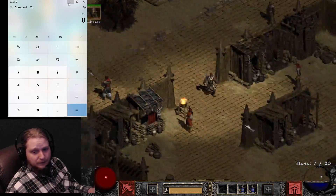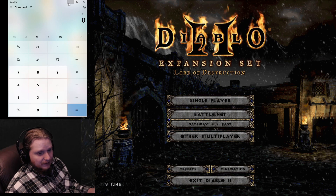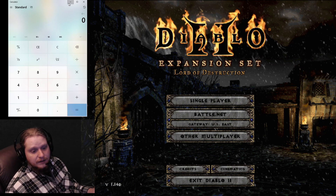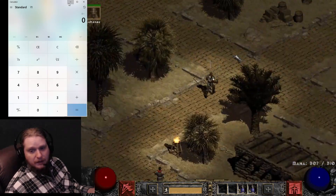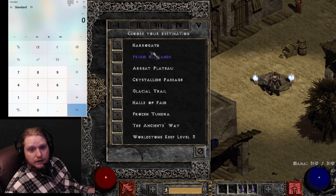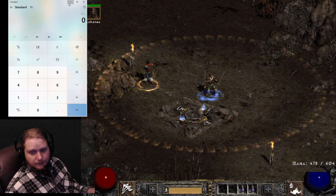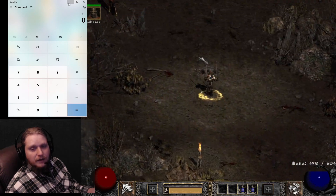He still only has 20 mana, so let's give him 300 mana just for the purposes of showing you, so I don't have to stop and chug mana potions the entire time. Let's go somewhere like Frigid Highlands and beef up our Battle Orders. So here we have our Whirlwind.